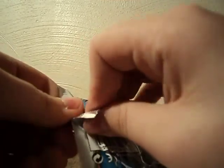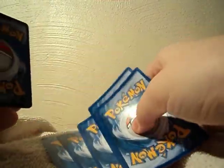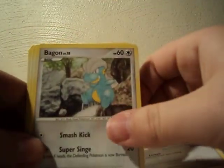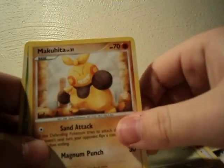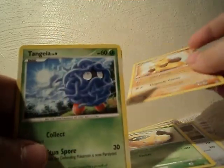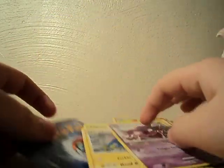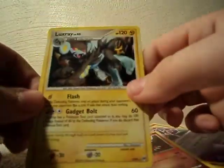Soap and Platinum — Arceus. I never get anything good out of this pack. Normal. Rattatata, Bagon, Burmy, Makala, Makatua, Taya, Tangela, Minetric, Haunter, and Wormadam. My Reverse Holo is a Charmander, and my Rare is a Luxray Holo. Pretty good.